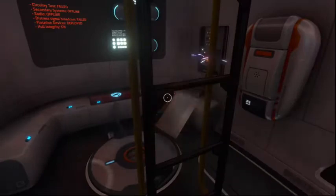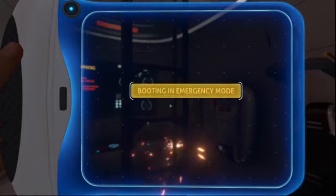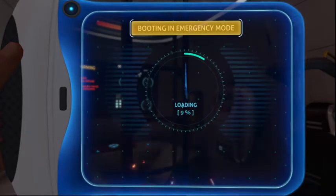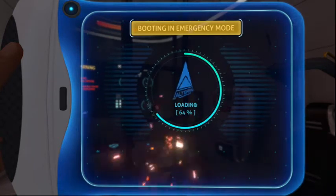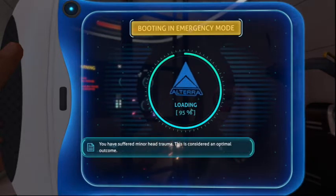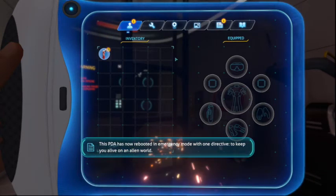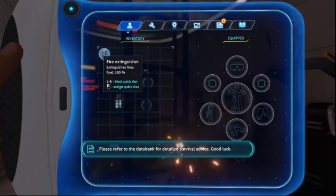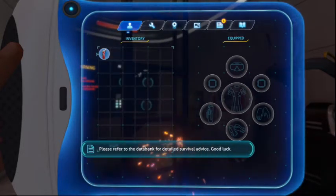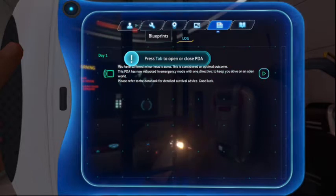Alright, fire is out. Now let's see what's on the screen. Emergency mode. Terra. You have suffered minor head trauma. This is considered an optimal outcome. Well, that sucks. Terra has now rebooted in emergency mode with one directive to keep you alive on an alien world. Please refer to the data bank for detailed survival advice. Good luck.